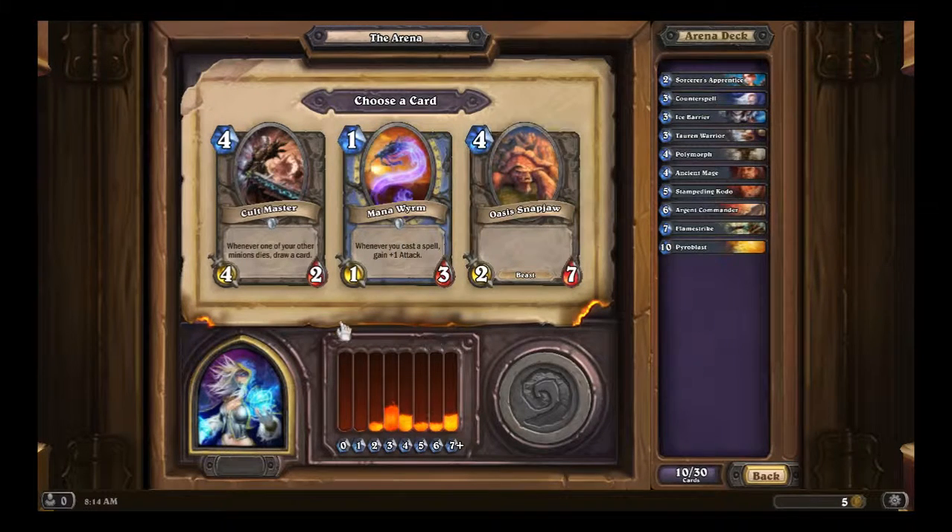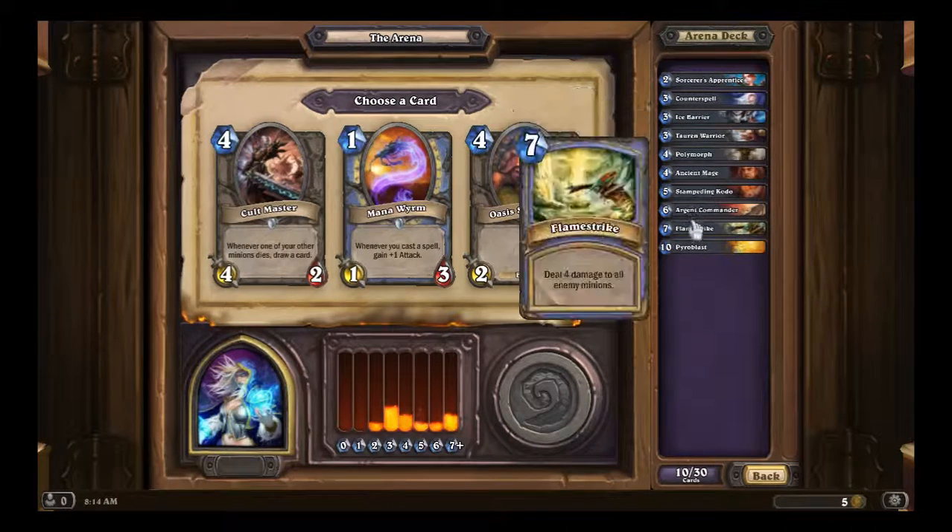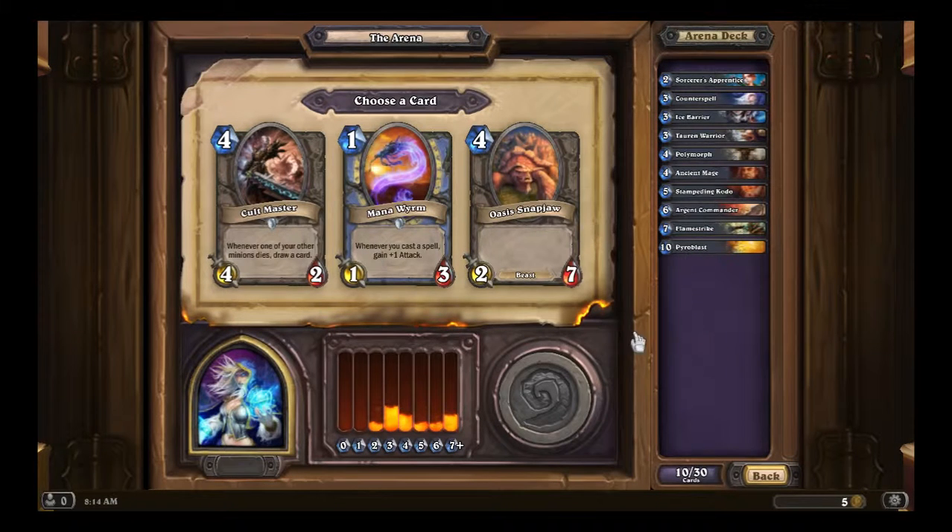Mana Worm, Oasis Snapjaw, and Cult Master. We have Ice Barrier, Counterspell, Polymorph, Flamestrike, and Pyroblast, so it would be worth it to take the Mana Worm. We have stuff that it would proc off of — we'll even proc off the Coin, which you're liable to get in Arena. Cult Master is a pretty godly card because of its draw mechanic — it's a 4/2 for 4 with a draw effect. Out of these, I'd probably pick the Cult Master, but because I need the early game I'll have to go with the Mana Worm.